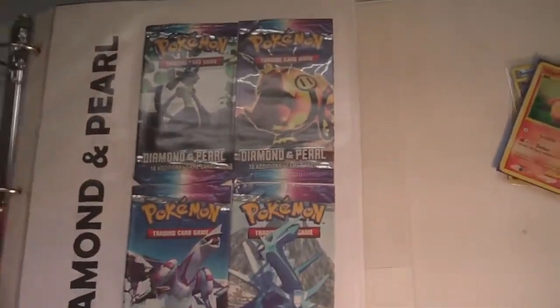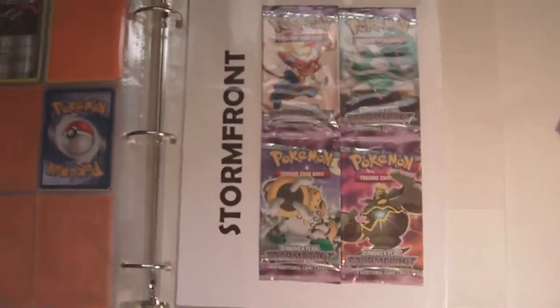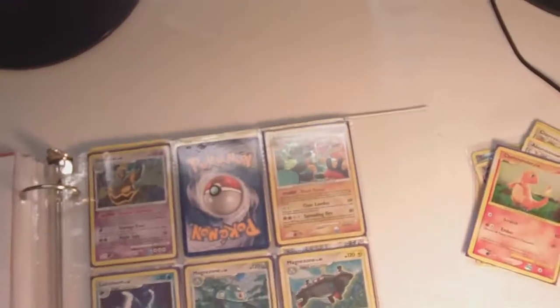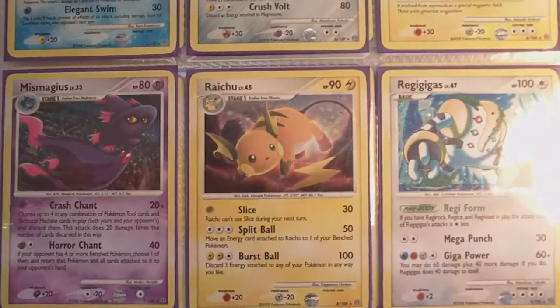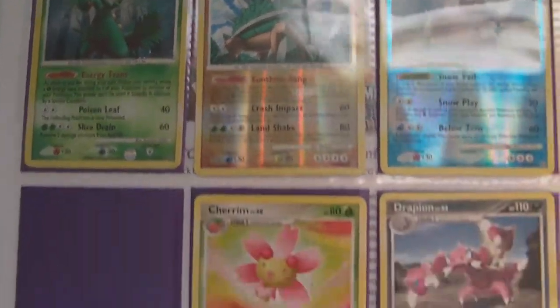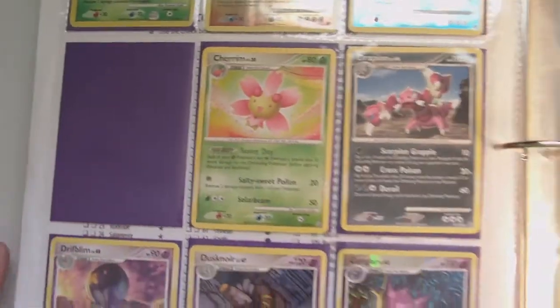So now let's get to the binder summary portion. Here's my awesome Diamond and Pearl binder. This may take a while. Here we go - Stormfront. So as you can see, I'm missing Empoleon here. It's the only hollow that I need. Here I'm missing Bronzong.